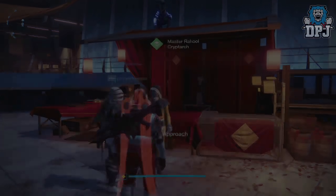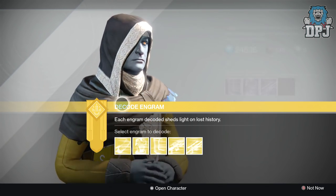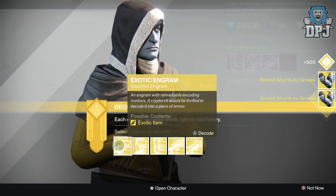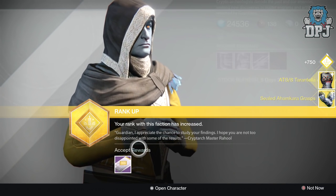You guys are absolutely backing it, so let's go with the gauntlets first. Oh, Sealed Ahamkara Grasps — nice! Okay, and let's just do the chest engram — ATS/8 Arachnid.